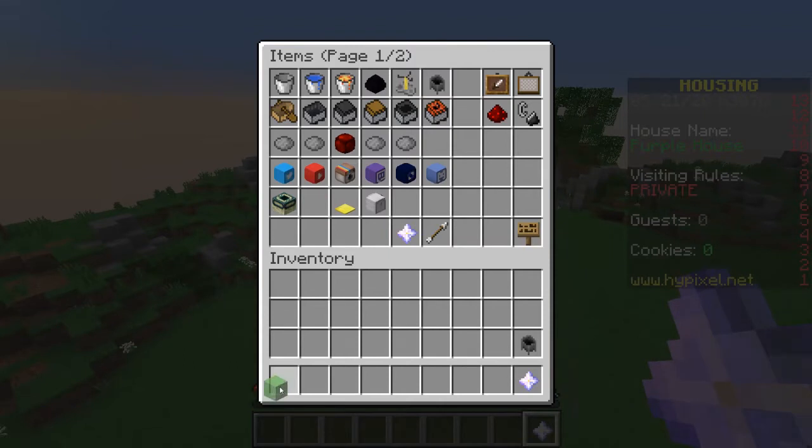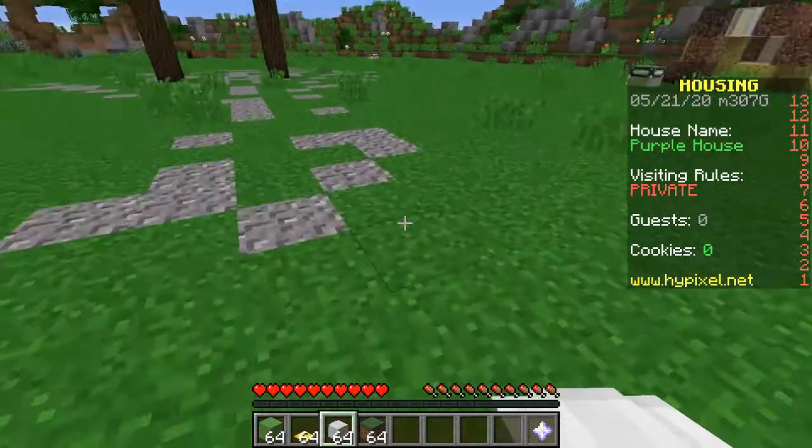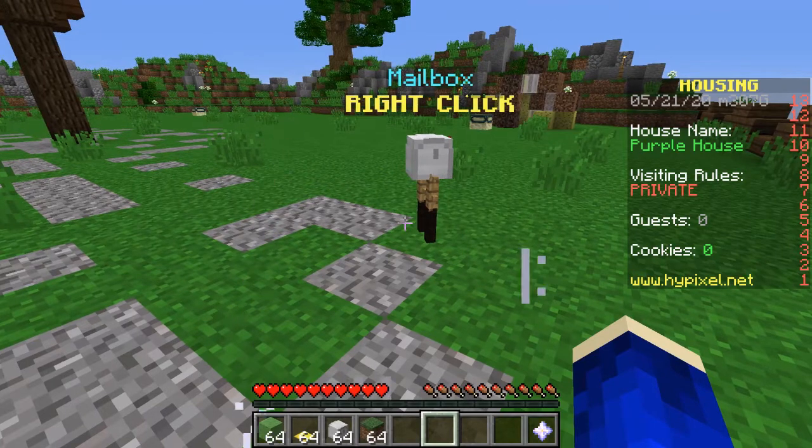You can get launch pads, parkour blocks, and sometimes even a mailbox. The mailbox is pretty simple — you place it and then other people can come in, right-click it, and write a book and send it to you. You can only get the mailbox if you're a certain rank or higher though.